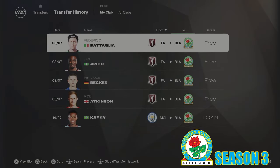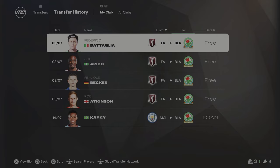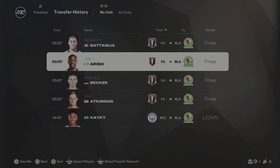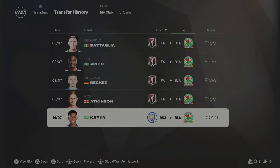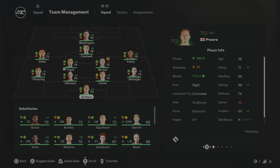To start Season 3 we have done a lot of transfers, going to the free agent market because we only had about £5 million to spend. Taglia comes in at right-back, Joe Arriba as a central midfield option, Deca starting central midfield with Travis, Atkinson at centre-back, and Keiki comes in from Man City on a two-year loan to play on the right-hand side of midfield. I'm really happy with this squad — I think this is the season we finally get the playoff position because we've improved the team massively in terms of ratings.